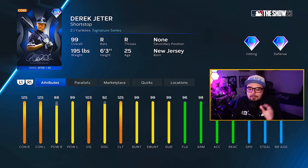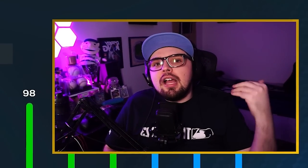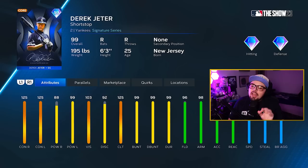When you look at all this content, think about what its importance is. These core cards are valuable because you'll be working on them for the long run and you'll be able to use them for your entire year. Cards like Jeter, Sosa, and McGwire are going to be very good cards to use for the entire year.